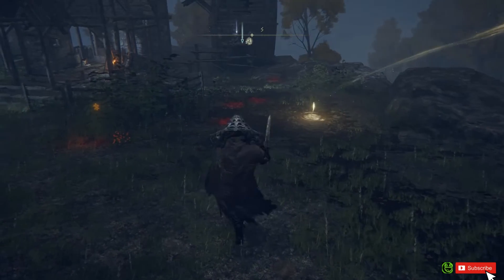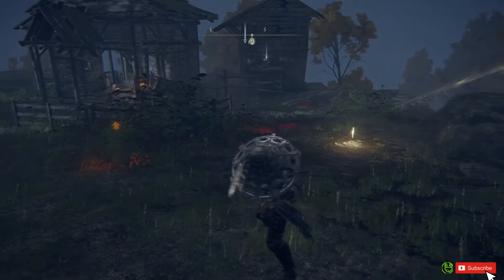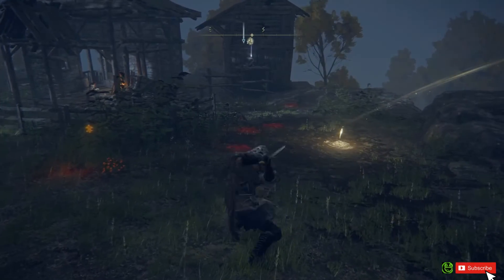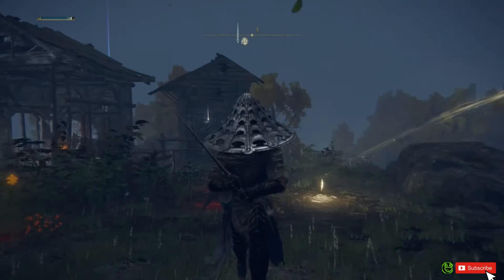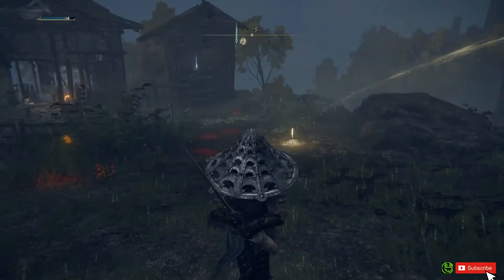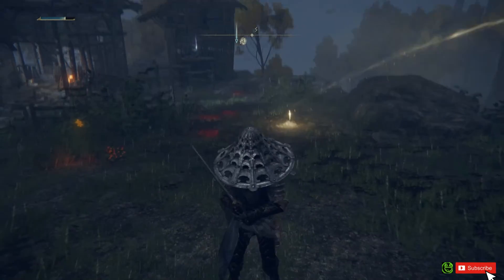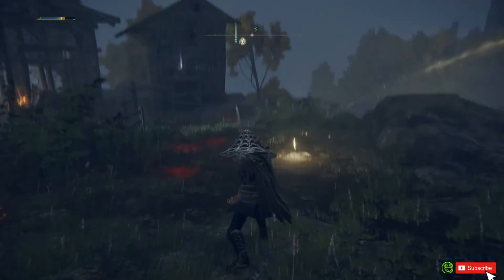The weapon art is Square Off, I think. So you either have the choice to do a light one, which is good for shield breaks — this will break pretty much anyone's shield if they're being a turtle. And then there's the long uppercut sort of thing, which normally does a lot of damage.